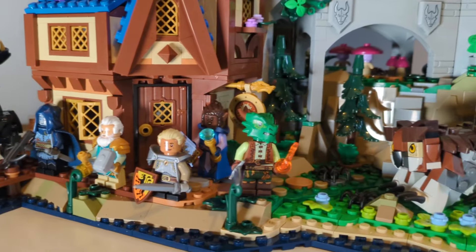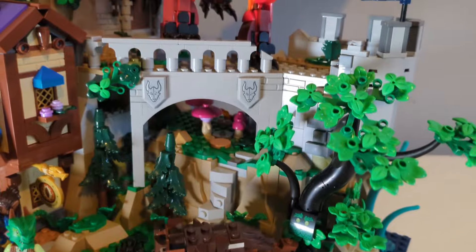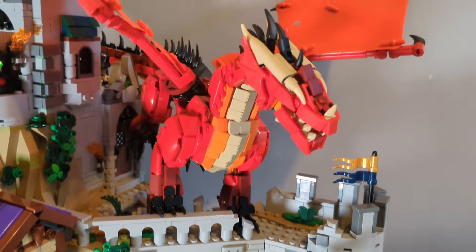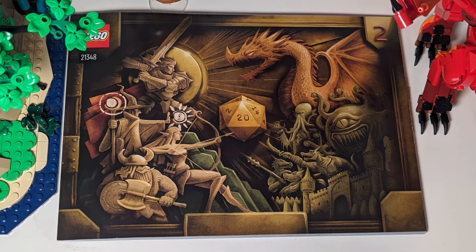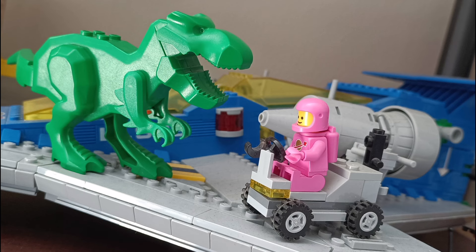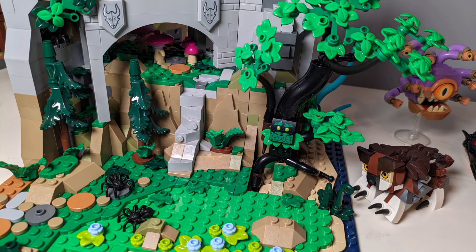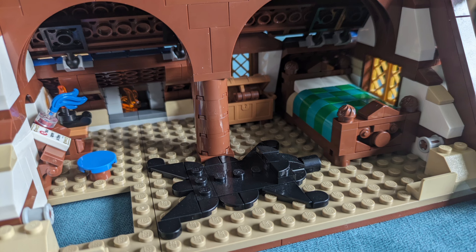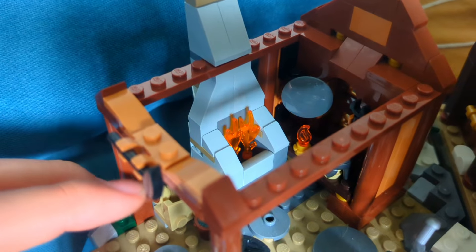With LEGO Dungeons & Dragons I've experienced another complete reversal of opinion brought about by a single detail I didn't discover until after I'd made my initial judgements. It's only when I unearthed the true point of the set that I realised how elegantly its design meshed rather than clashed with its features and play pattern. I admit it's a fine line — I don't want all my adult-oriented display sets to be clogged up by big swathes of simplistic detail to better enhance a play value I'm not going to utilise, nor am I saying they should be filled to the brim with tons of fiddly details you won't even see when it's on your shelf, leading to half-baked features like this bouncing fire in the Viking Village.